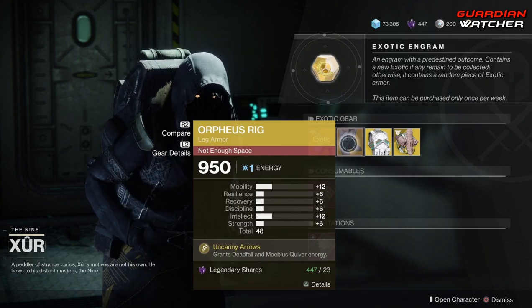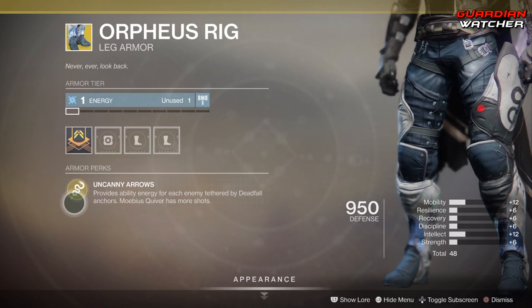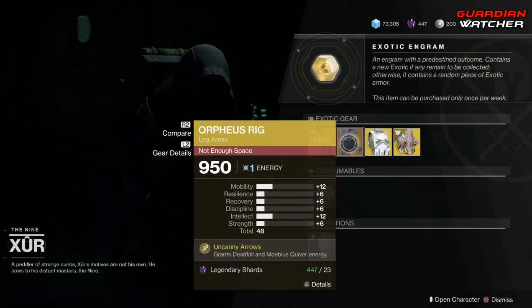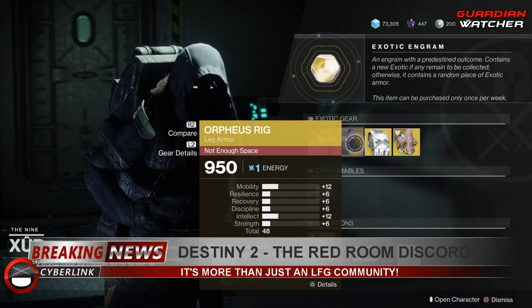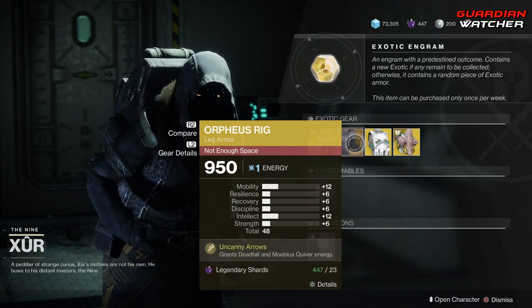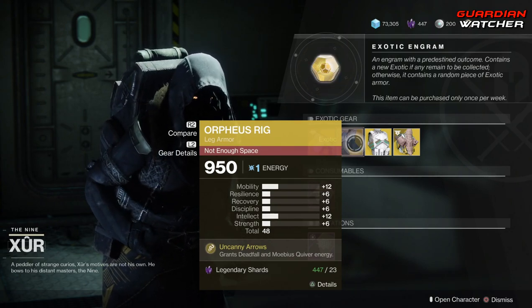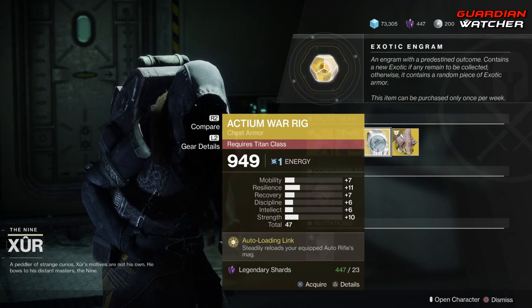Next we have the Orpheus Rig. The exotic perk on this is Uncanny Arrows, which provides ability energy for each enemy tethered by Deadfall anchors. Mobius Quiver also has more shots. If you guys do not have this, go ahead and grab it — it is definitely good in PvE as well as PvP. It shines a little bit more in PvE, but Mobius Quiver in PvP is amazing. I'm going to rate it a tier 1 to 1.5 in PvE but definitely a tier 1.5 to tier 2 in PvP.